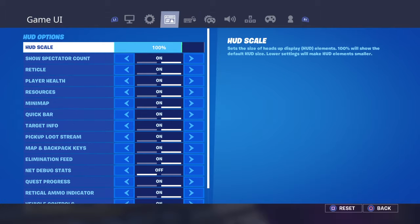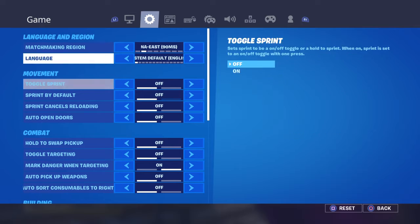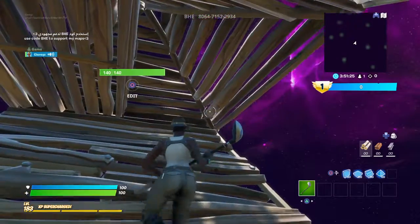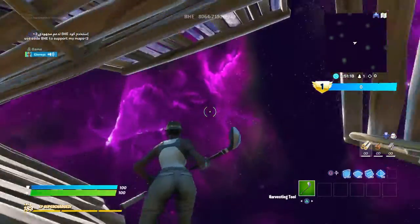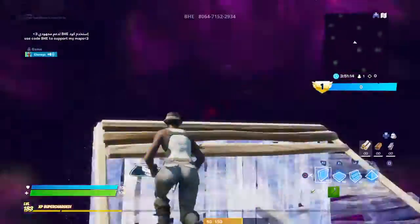Here it is — Confirm Edit on Release. What that does is, when you turn it on, let's say I'm editing this pyramid and I choose to edit it — it just does it for you. You don't have to press circle again. See, it just did it for me automatically.